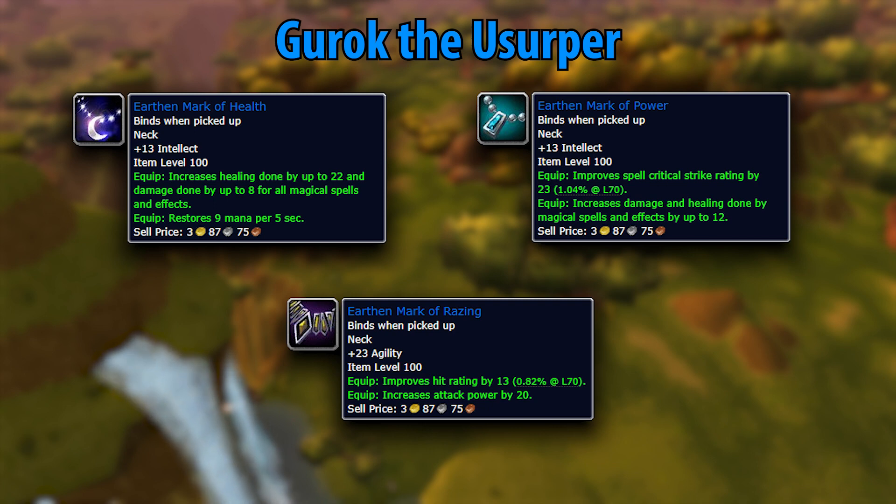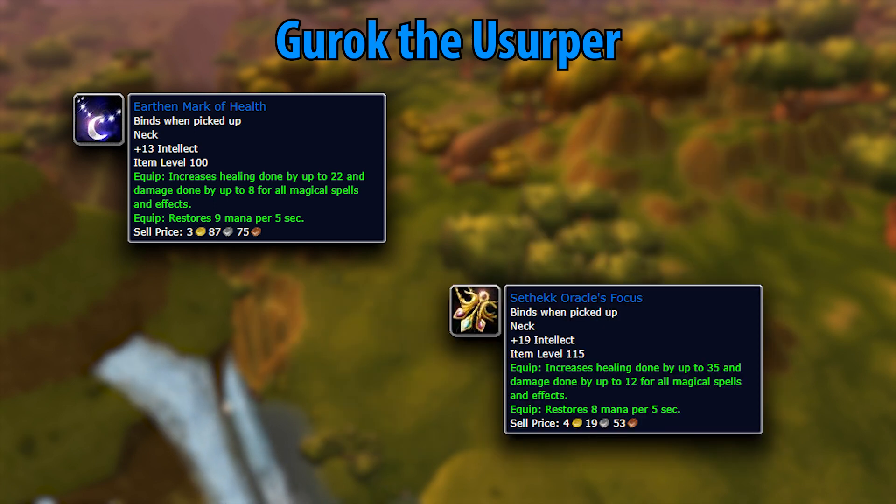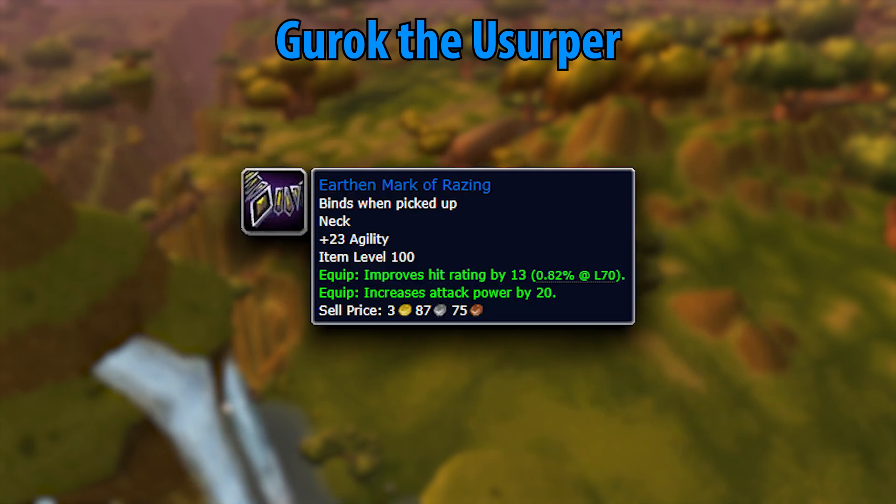The healing necklace from Gurrok is fine, but the option from Brother Against Brother is a better choice. However, if you're a physical DPS player, the Earthen Mark of Raging should put you at ease. With some very wonderful stats, this necklace is only surpassed by a single heroic necklace and the badge reward neck. If you want agility, make sure you go out of your way for this quest.